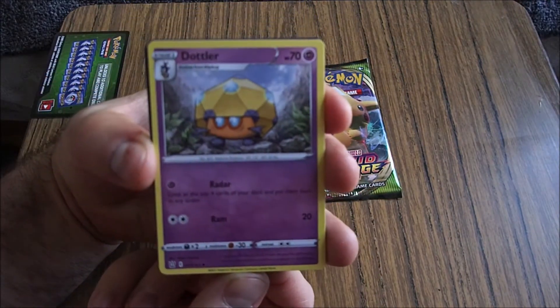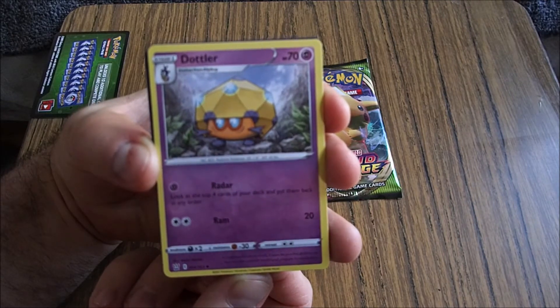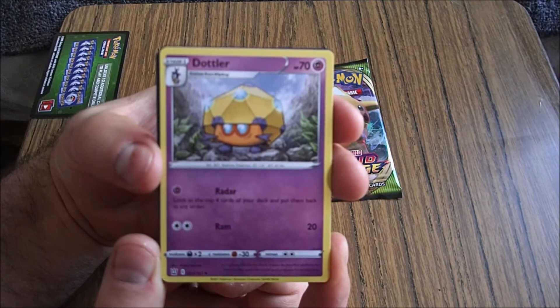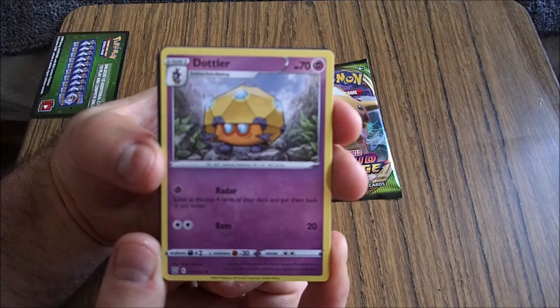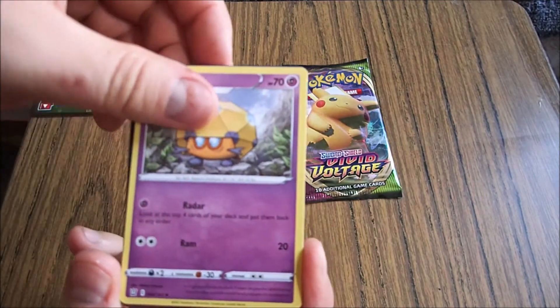Dottler. What the hell is it? I haven't got a clue. Evolves from Blipbug. What's a Blipbug? It's a random Pokemon. Sounds pretty random. As it grows inside its shell, it uses its psychic abilities to monitor the outside world and prepare for evolution.